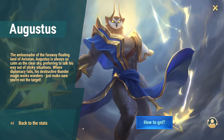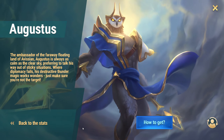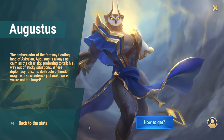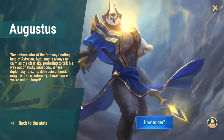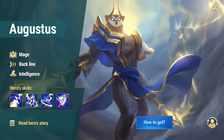In conclusion, Augustus brings an exciting and powerful skill set to the battlefield. From dealing significant damage to the enemy with the highest health through Lightning Rod, to weakening entire enemy teams with Grounded and Superconductivity, this hero is designed to have a big impact. His passive ability, Path of Least Resistance, ensures he's always targeting the enemies with the lowest magic defense, making him a versatile threat in any team composition.